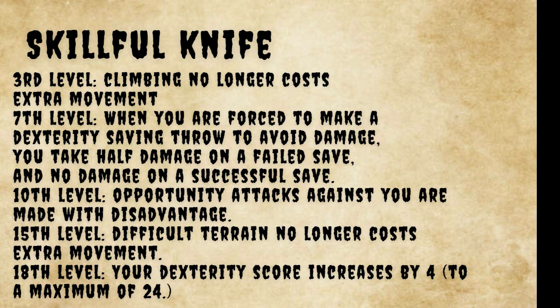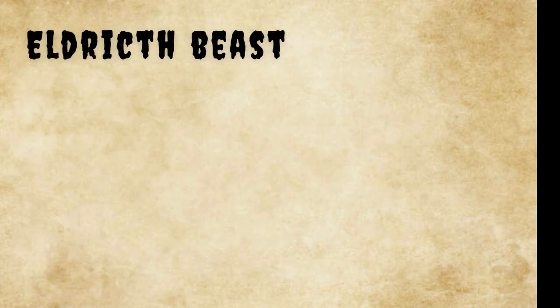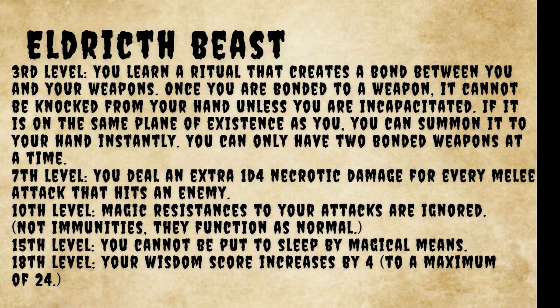For the Eldritch Beast subclass: at third level, you learn a ritual that creates a bond between you and your weapon. Once bonded, it cannot be knocked from your hand unless you are incapacitated, and if it is on the same plane of existence as you, you can summon it to your hand instantly. You can only have two bonded weapons at a time. At seventh level, you deal an extra 1d4 necrotic damage on every melee attack. At tenth level, magic resistances to your attacks are ignored. At fifteenth level, you become immune to magical effects that would put you to sleep. At eighteenth level, your Wisdom score increases by four and your Wisdom maximum increases to 24.